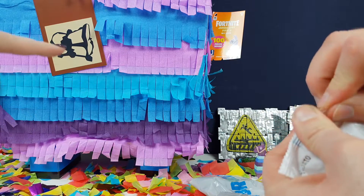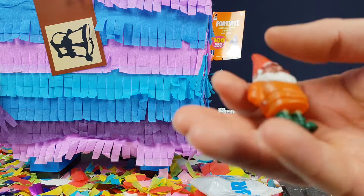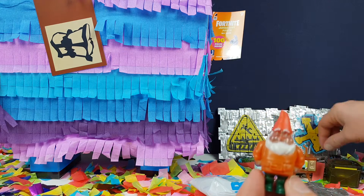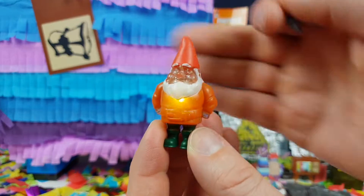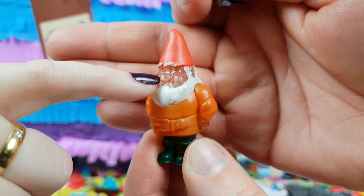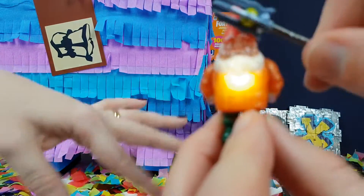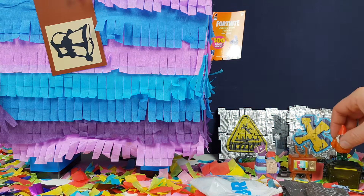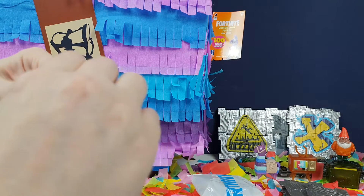I'm going to have to take these downstairs, log into my Fortnite account and have a click to see if I've got any of these — so I can be like 'oh, I've got this in real life now.' I've got a gnome! Are you going to be gnomed, Greg? Where's my pickaxe? Hit it! It's really weird — it's got like a completely clear face. It actually lights up — really cute.